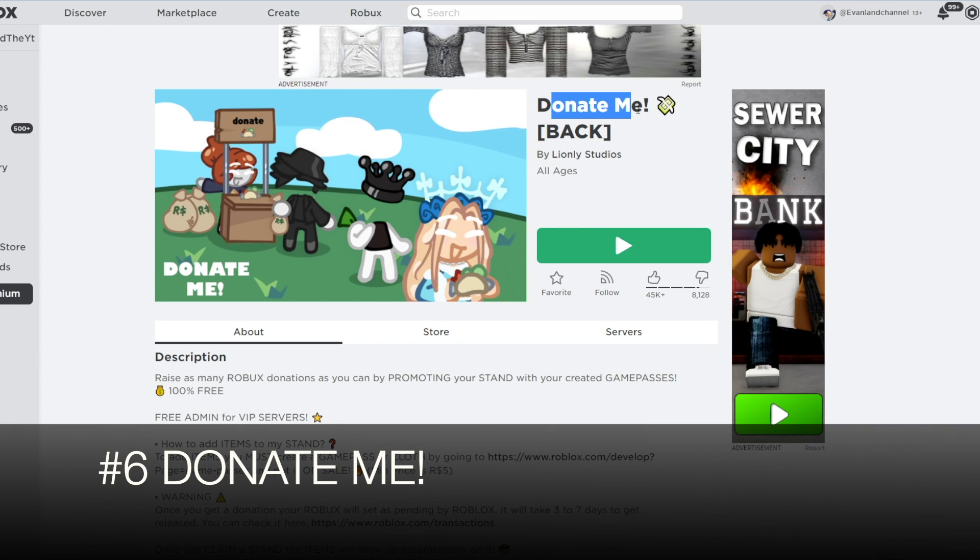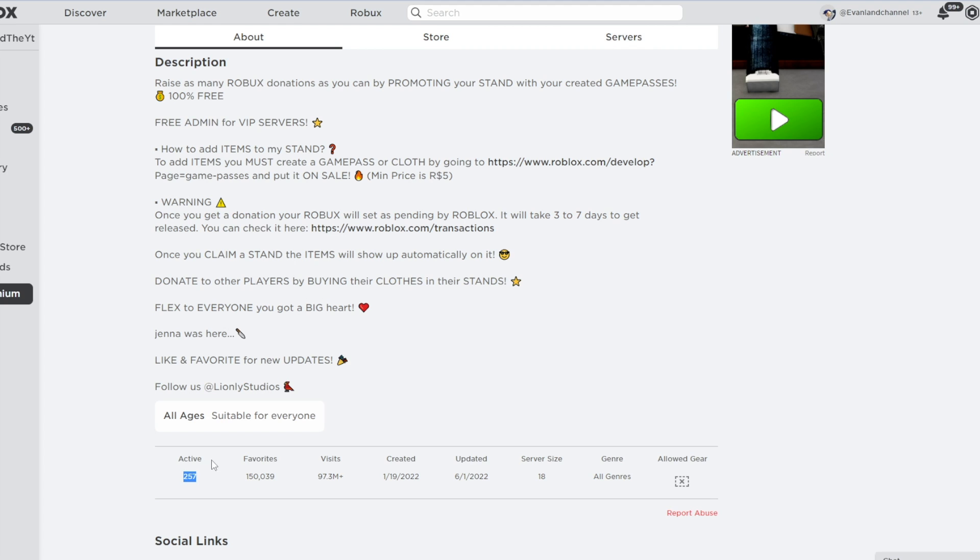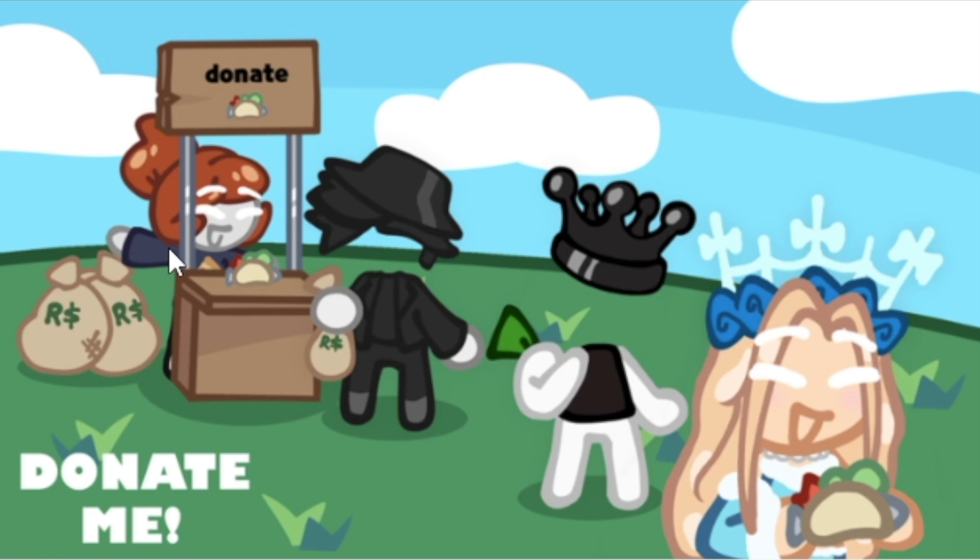Number 6 is Donate Me. This is pretty similar to Please Donate — it has around 200 or 300 players. You have a stand and you try to beg for Robux.